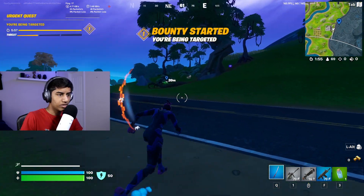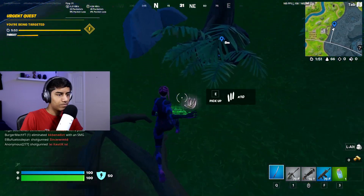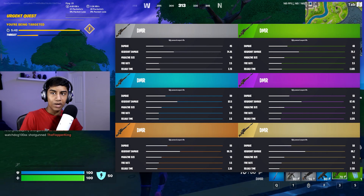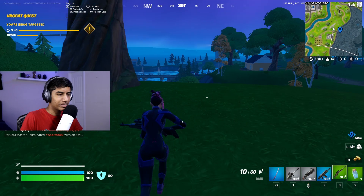I think we have the DMR over here. This is the brand new sniper rifle slash AR. The DMR is pretty much a semi-auto sniper rifle. It has bullet drop-off, so you're going to shoot it like a sniper, and it doesn't do that much damage. I don't think it's that good or really worth using.